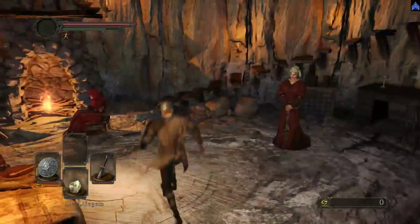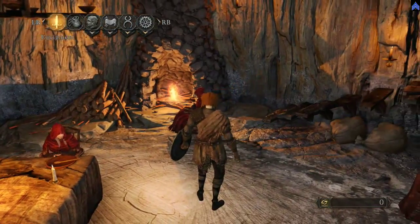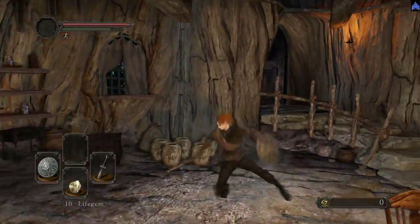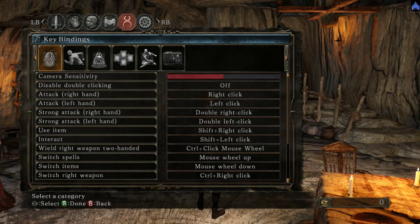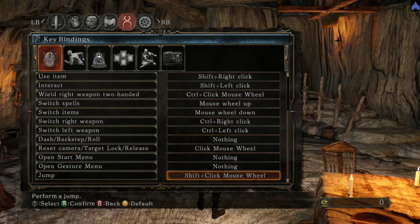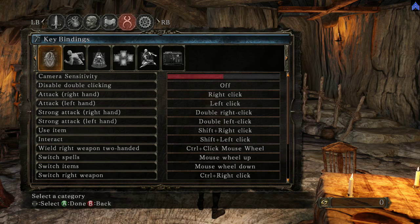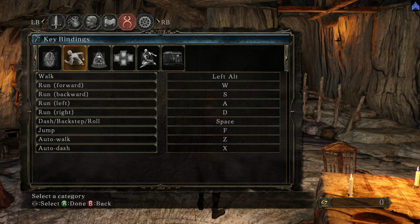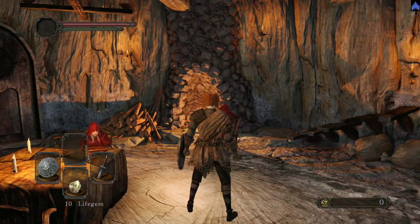First thing we're going to do is remove this foolish helmet. I somehow have auto run on — if you're playing the PC and have auto dash on, pressing X turns it on and off. Now come up here, open this chest, and get ourselves a Human Effigy. You can see the starting equipment is not very good — you get a broken sword and a not-great shield, so we need to get some new equipment soon. Come over here and light the bonfire. You don't have to rest at the bonfire like you did in the original Dark Souls in order for it to be considered the last bonfire you rested at, so you don't have to rest and respawn the enemies.